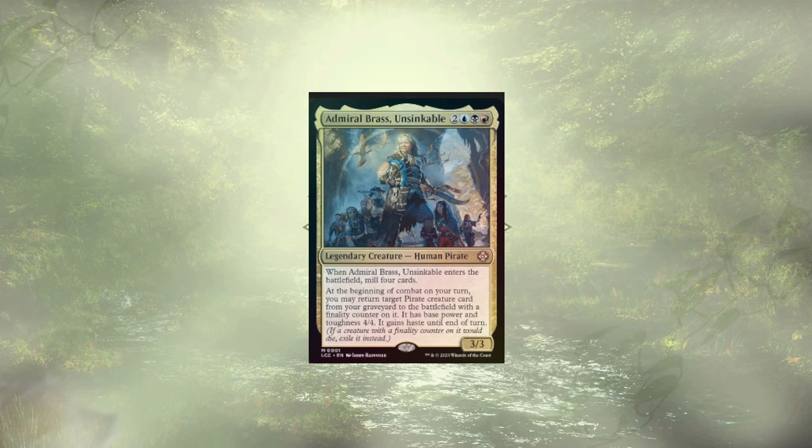As always, we're swapping out 10 cards and leaving the mana base untouched. We're leaning into the kindred pirates. We're going to go over some ways to skate around those finality counters, more so in the honorable mentions section than the main deck. But with that said, let's get to what didn't make the cut.